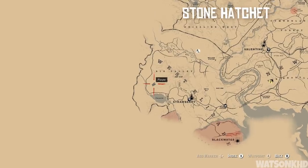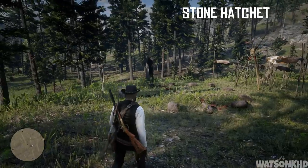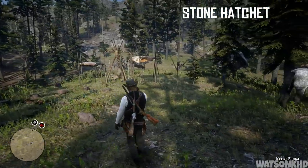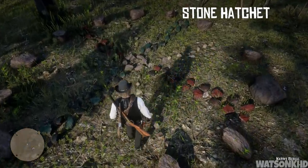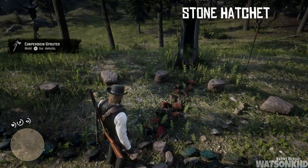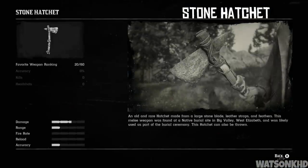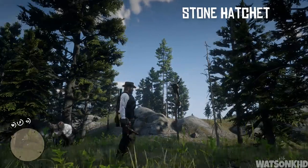For our first weapon, head northwest of Strawberry just above Owanjila Lake and you'll come to the native burial site. Once you get here you're going to see stones in a formation on the ground, and in the middle of these stones you'll find the stone hatchet. The description reads: an old and rare hatchet made from a large stone blade, leather straps, and feathers, found at a native burial site in Big Valley, West Elizabeth. This hatchet can also be thrown.